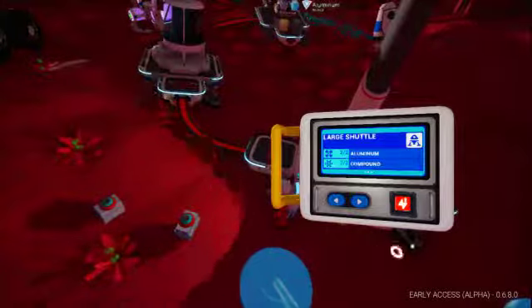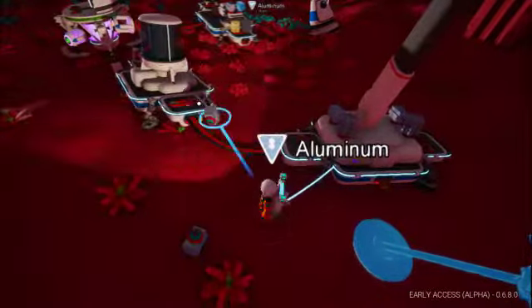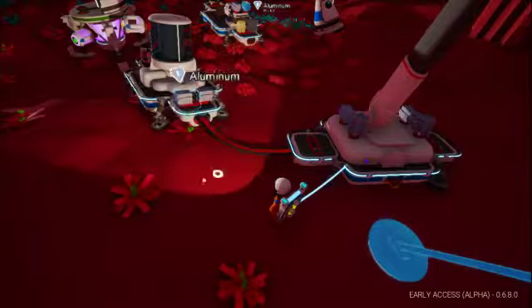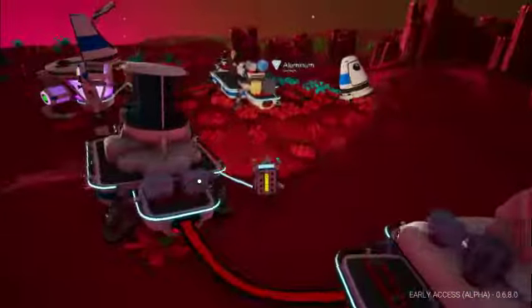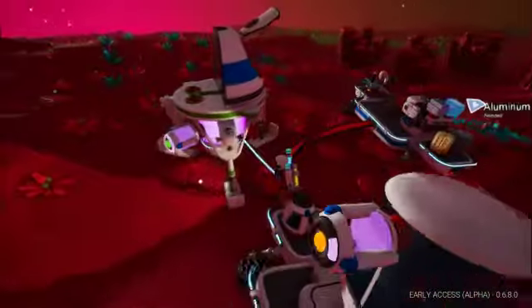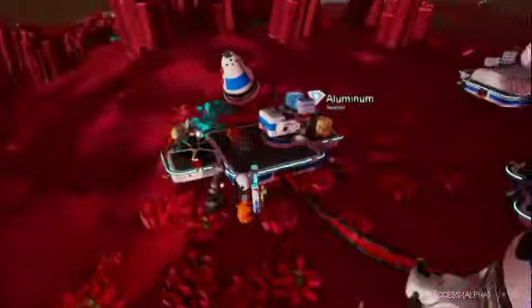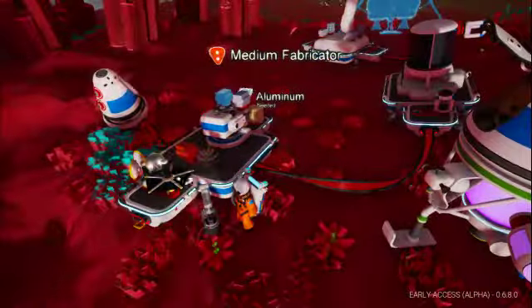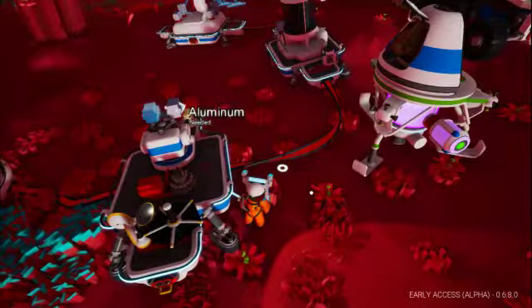I didn't want to change that. I know I need to bring some more aluminium and stuff back. We can't actually do anything without power. We want to go get our power generator - well, not a power generator, our battery - back from the other planet, so we can store power whenever we need it. It'll also have a lot of power with it.